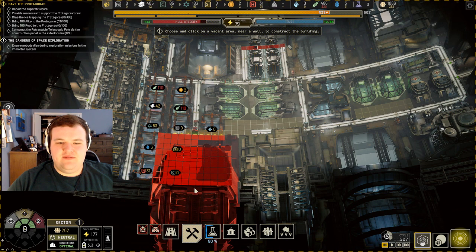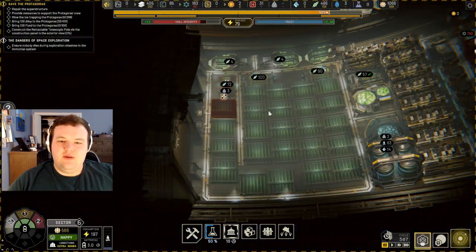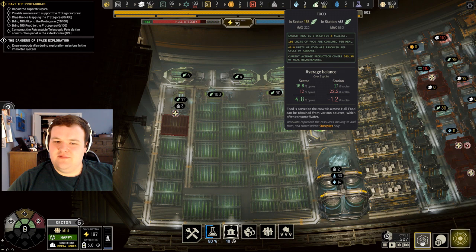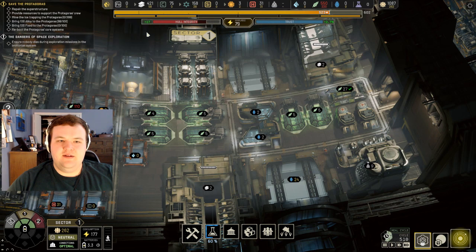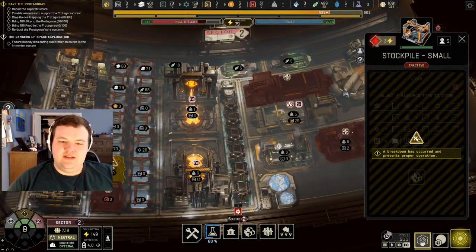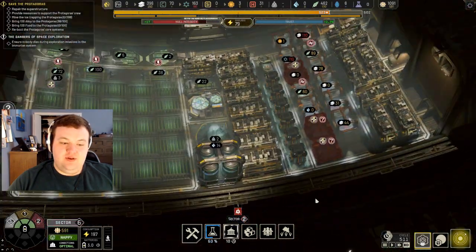I'd have to move some things around. Once we get an actual calculation for this, what's the station food production like? We did the telescopic — and then an accident has occurred in the Tycoon, because of course it has. You're optimal, you're optimal, you're optimal — that's good.